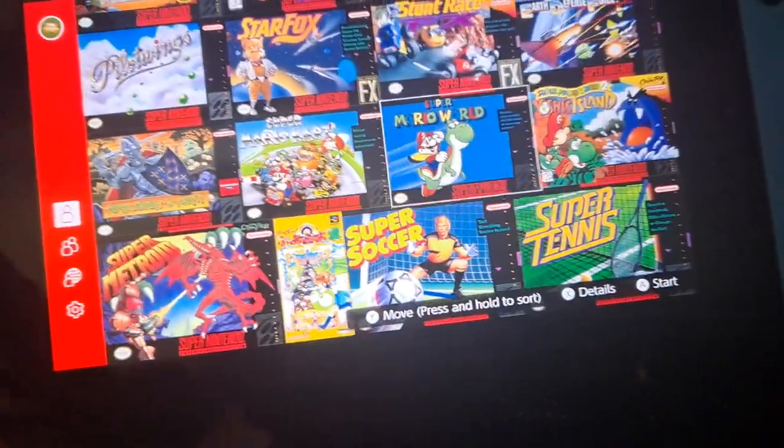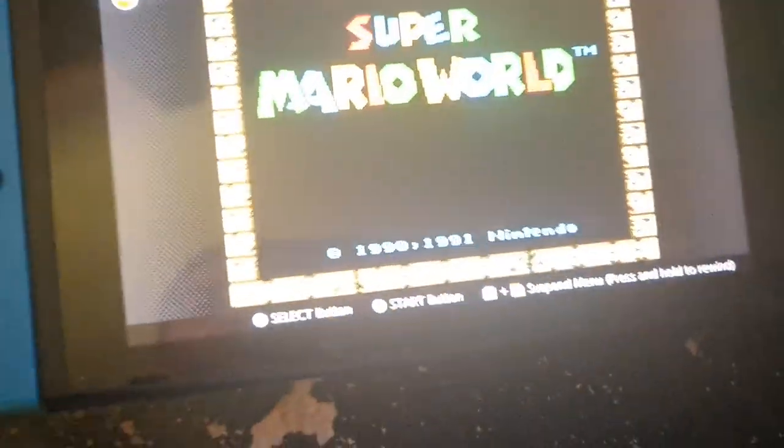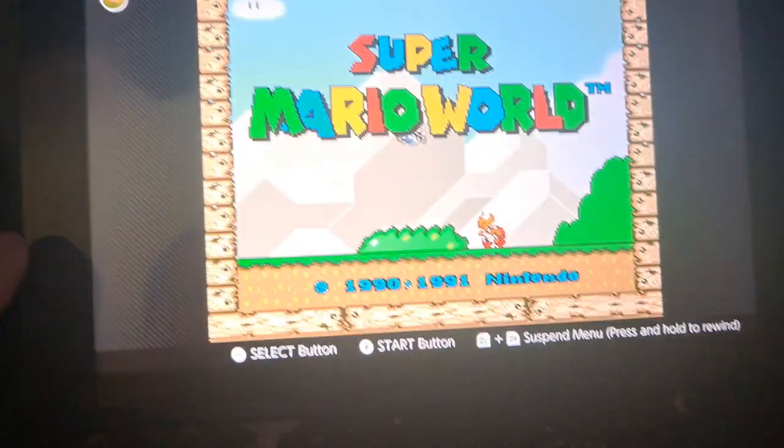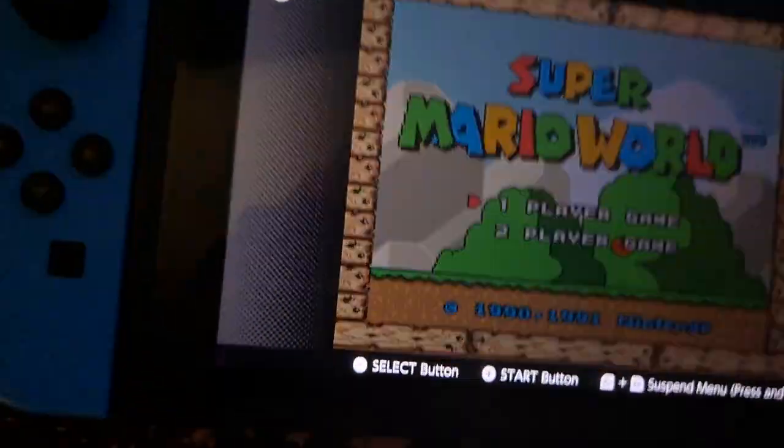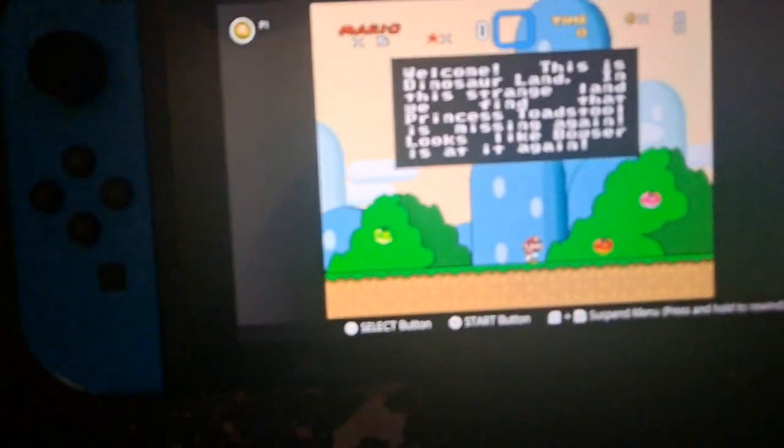Let's see if it'll work — it might, it might not, we'll find out. Let's try Super Mario World — and wow, look at that. So you can play this offline as you can see, as long as you have the Nintendo Online subscription and it's installed on your Nintendo Switch.